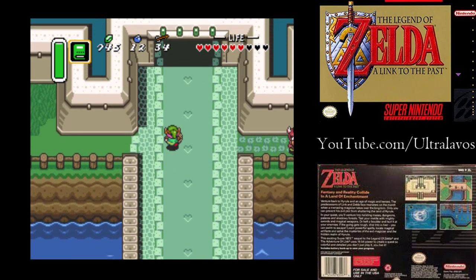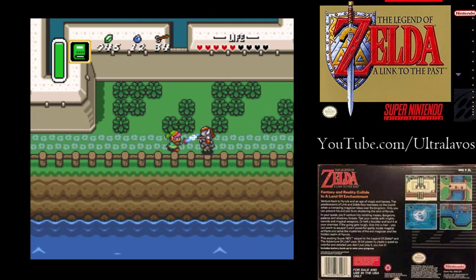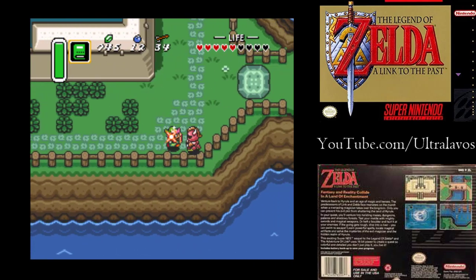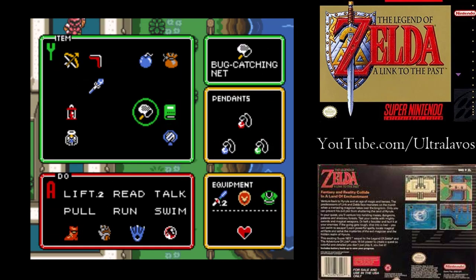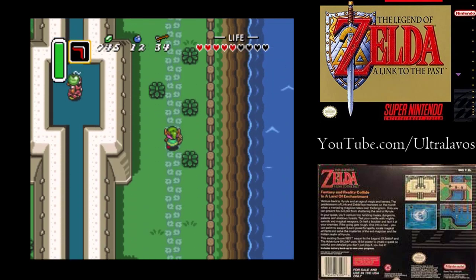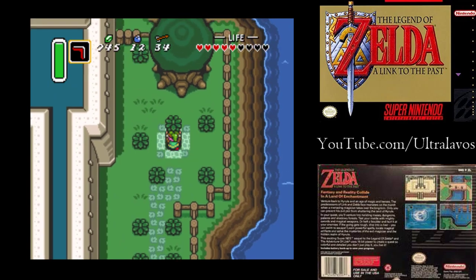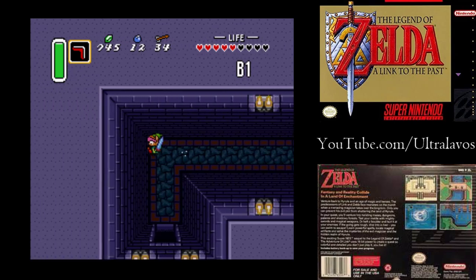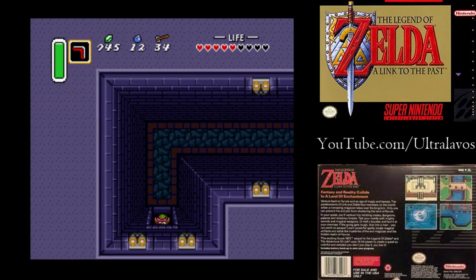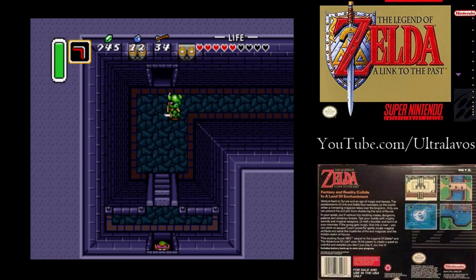Now that we got sidetracked, let's go actually check on our uncle. We got different fellas here now. I don't know why I got that bug on. Let's get our boomerang. Well, he's gone, so maybe he is dead. We'll miss you, uncle.